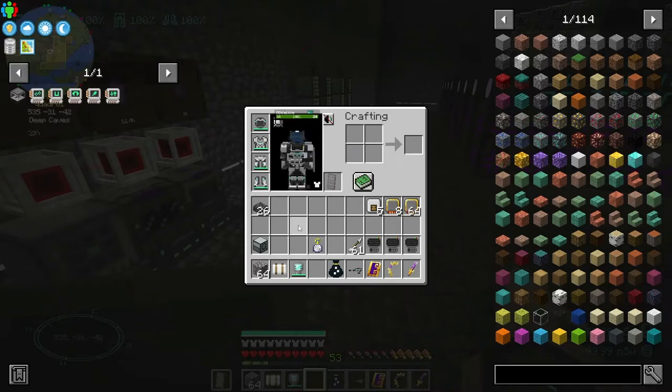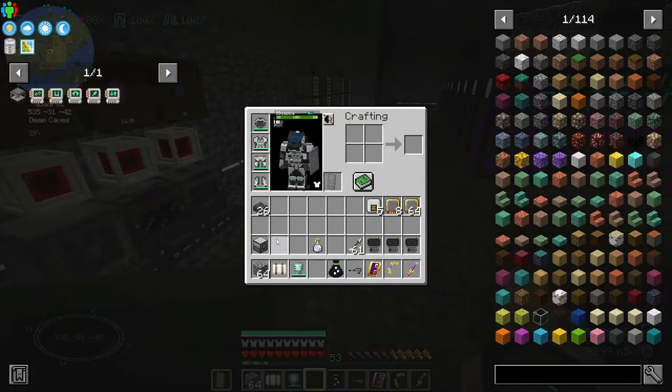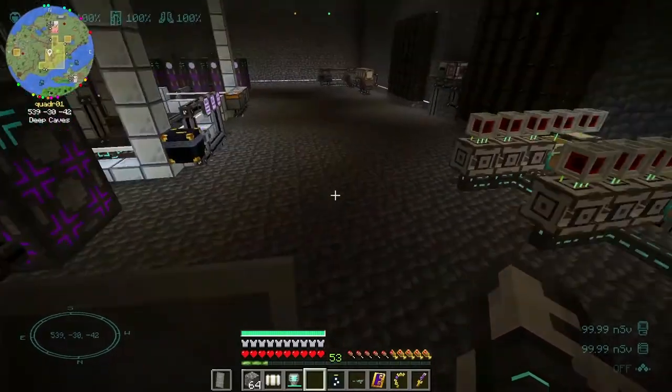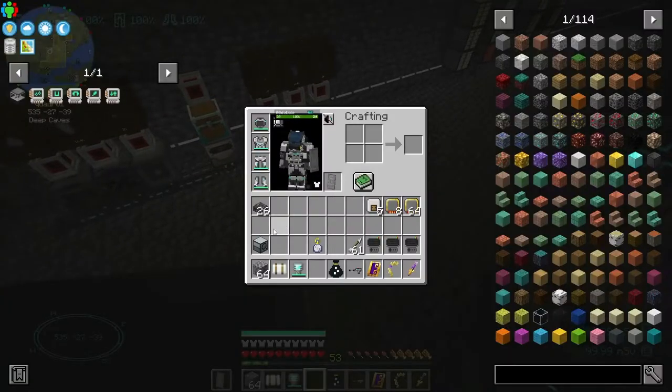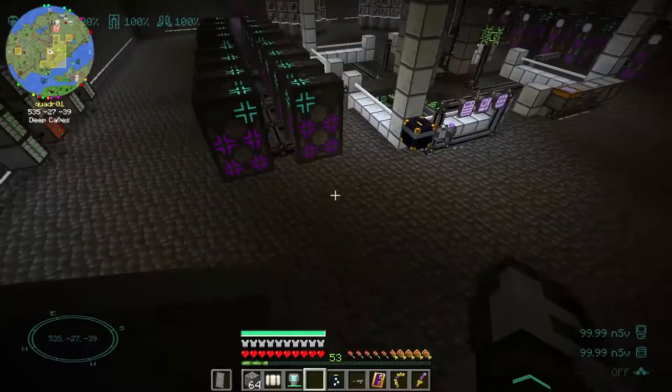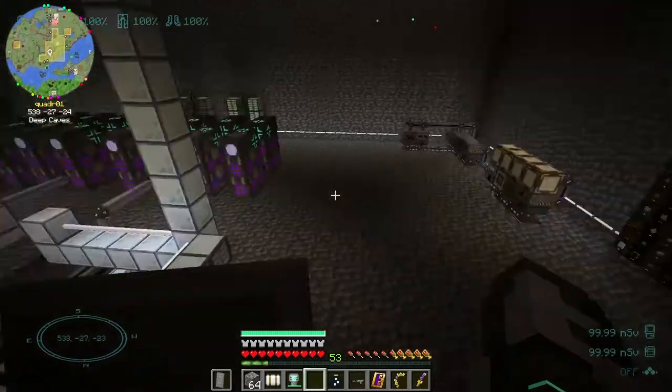But with Mekanism you should be able to do it pretty easily because they have a fluid encapsulator. I can just feed it water and send the concrete powder in there and it will make the concrete for me. I have an auto-crafting system to make the powder, and then just automatically ship it into the fluid encapsulator — it's handy dandy. That's what I want to get working on.